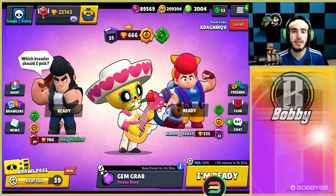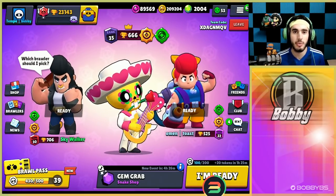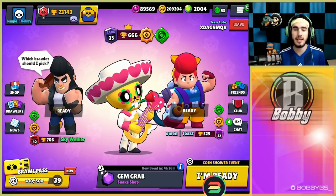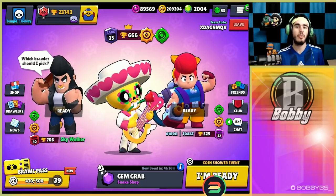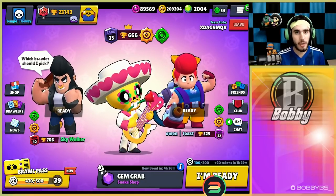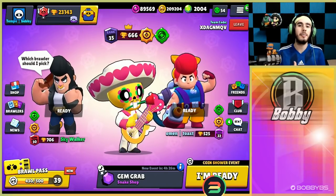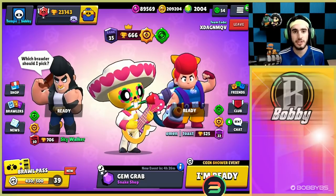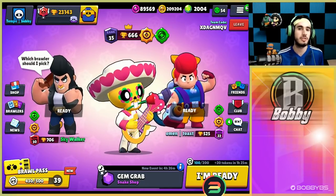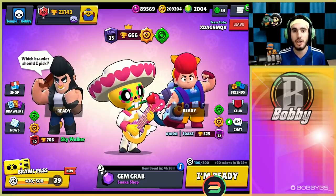Hey guys, Bobby here, back with another video. Last video was a Poco video where we talked about Poco double tank and how the heal meta is really good right now. The tank meta is also kind of good, but we found a really good comp that kind of recently came out — shoutout to the homie Fade. It was a pretty bad comp when it first came out, but as the meta shifted and certain brawlers became better or worse, this comp is actually pretty good.